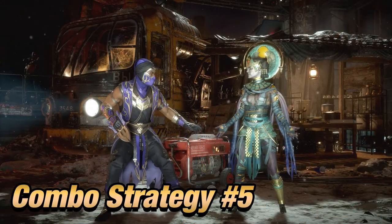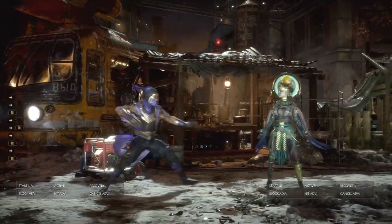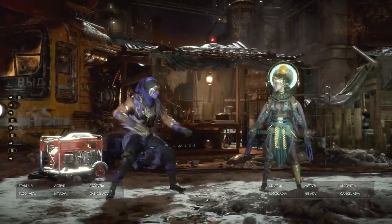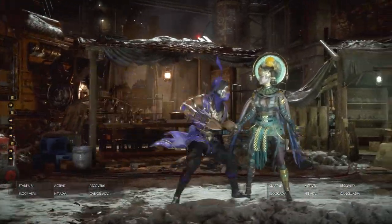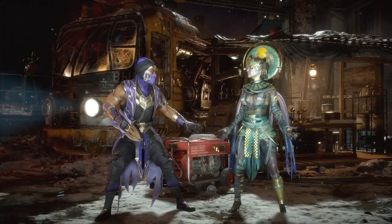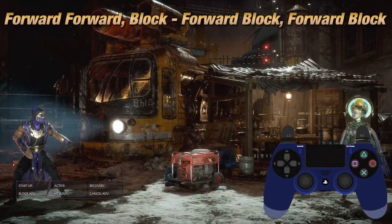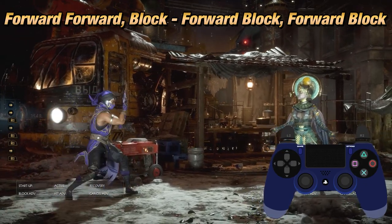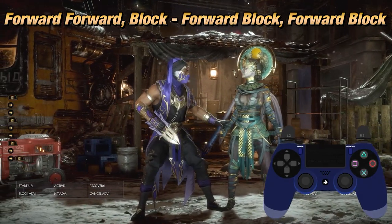One last thing you must learn when playing Rain is Wave Dashing, which is a movement mechanic that allows certain characters with faster walk speed to excel in movement and blocking. This strategy allows you to play both defensively and offensively, hoping your opponent will whiff something. Rain does not have the best mix-up to open opponents up, so this is one way to let your opponent's guard down. To do it, dash forward forward first, then block afterwards, then move forward and block, and repeat.